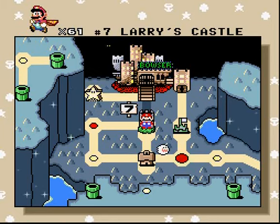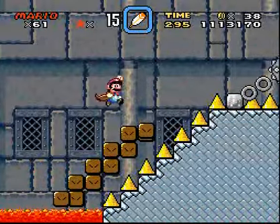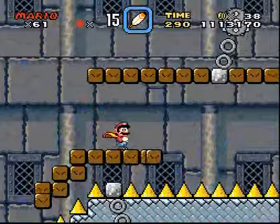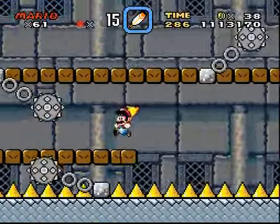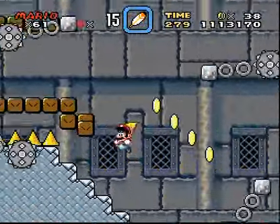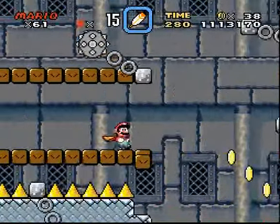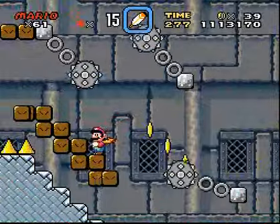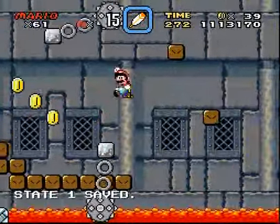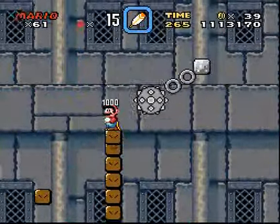Hey guys, Raving Nova back, and let's go through Larry's Castle. We're moving a blockchain with mechanical clicking, but really what's the mechanical mechanism behind this moving floating chain of blocks? And look at this, there's like blocks in midair. What is that attached to, seriously?